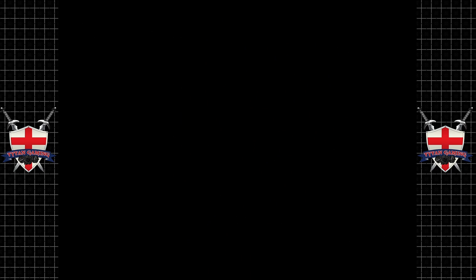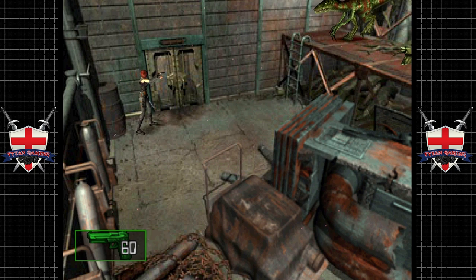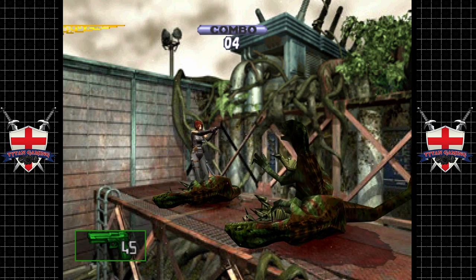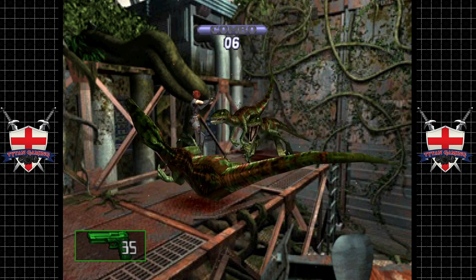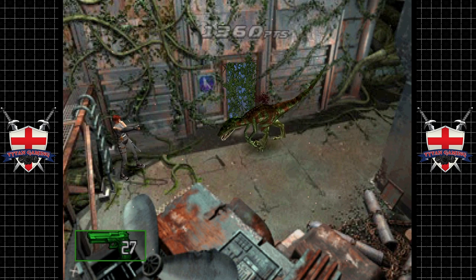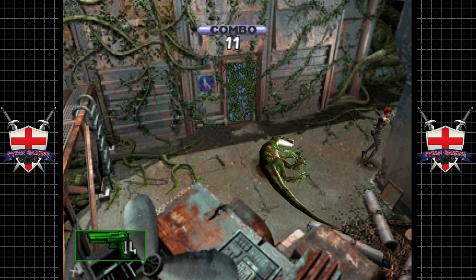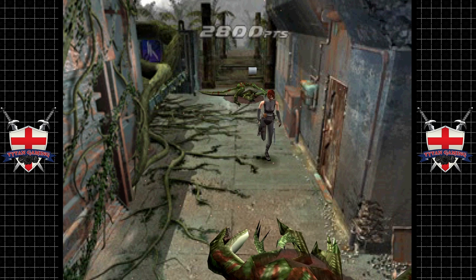6,100 points — ooh, more dinos of course. These dinos kind of seem to be harder. Oh fuck me — whoa! There are a lot of them, oh god. Did somebody order some dinos? Get out, get out, get out! Keep these combos going. Seven rounds left — I think it's time we weren't here.